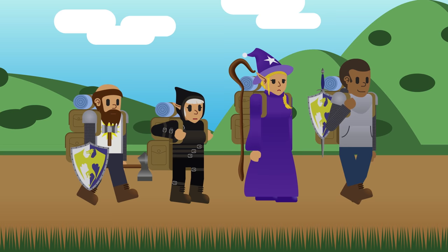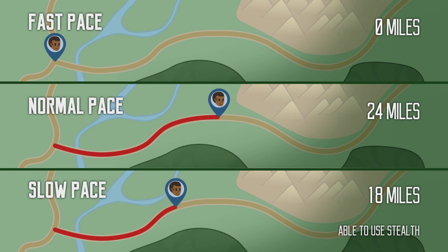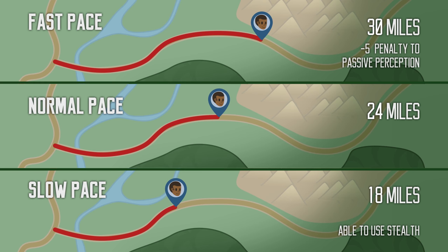There are three traveling paces you can choose from: fast, normal, and slow. At normal pace, you cover 24 miles in a standard 8-hour traveling day. Going slower at 18 miles a day allows you to use stealth, and you can try to surprise or sneak by creatures you encounter. Going faster at 30 miles a day applies a -5 penalty to your passive perception, making it harder to notice hidden threats such as monsters or traps.